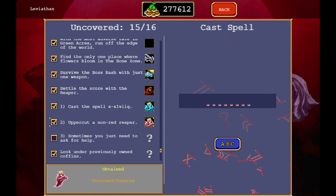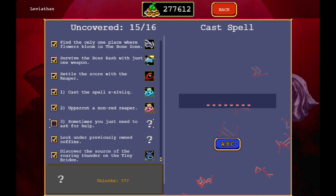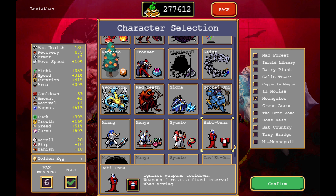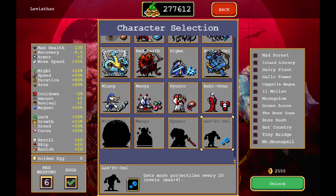I did end up looking up this secret, which says 'sometimes you just need to ask for help.' After a little bit of searching online, it turns out there is no real hint in that — you have to look it up online. And there is a specific order of things that we need to do. So if you don't want to hear what that is, don't listen.